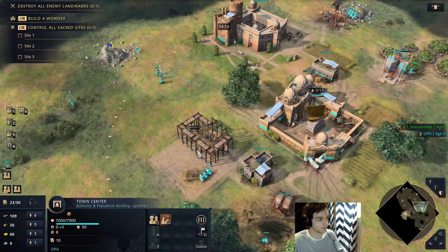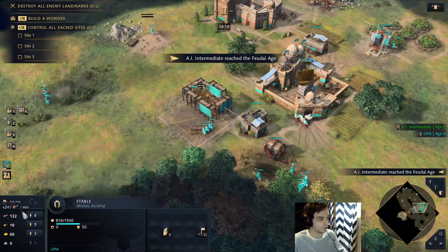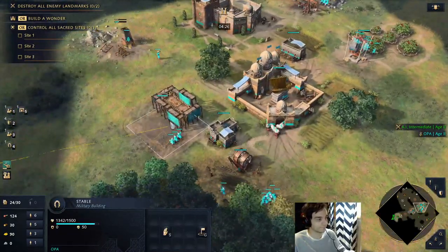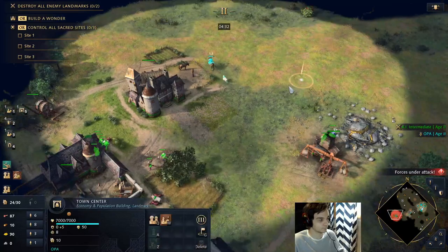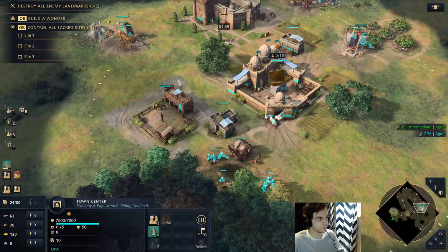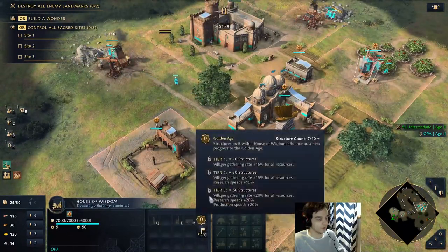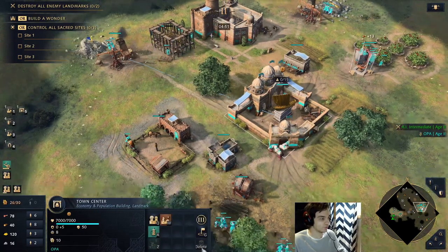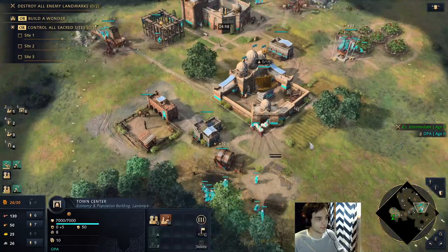This is important because your opponent is going to be building units to counter this army, which will be archers. You want horsemen to counter their archers. Build horsemen when you can. Then once you have eight on wood, the rest of your villagers can be rallied to stone. You should have around eight buildings — it depends how many are connected to the House of Wisdom. You need to build two more buildings to reach Golden Age, and that's what you're doing now.